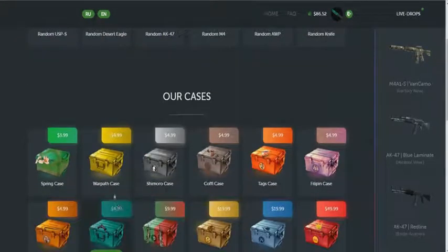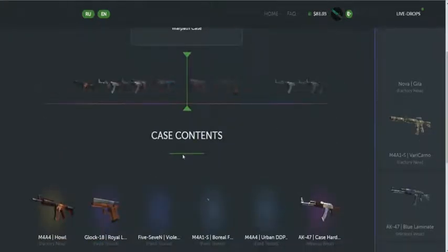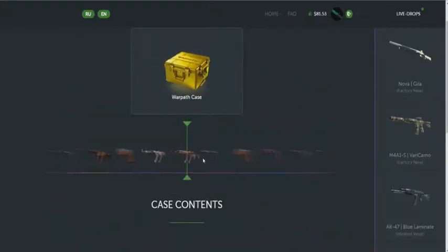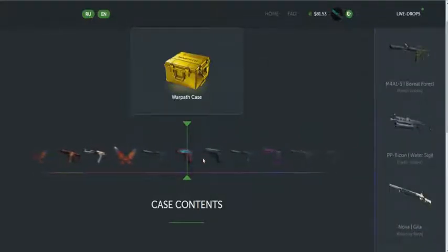Let's open a past case for $5. It's loading. Please give something great from there. No knife, just another bad one. Sell it.